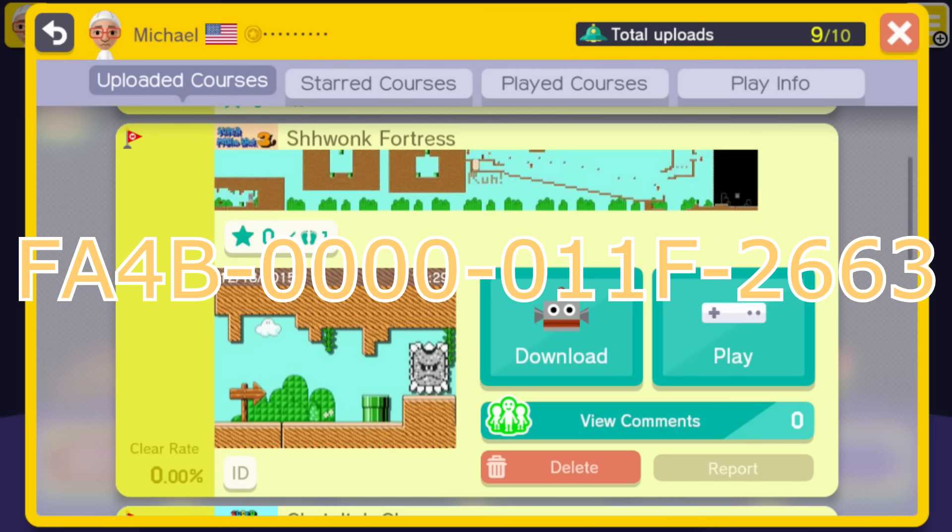The third one is Shawonk Fortress, a 2D recreation of the era in Paper Mario The Thousand Year Door. You must explore both sides of the underground fortress to get to the other side.